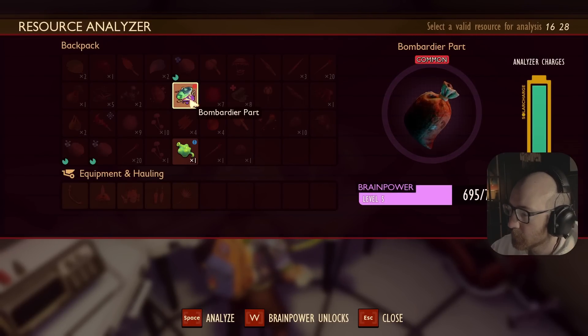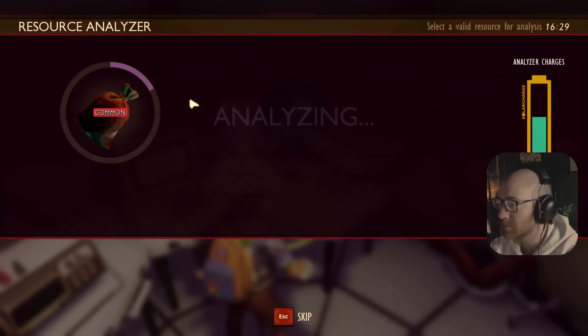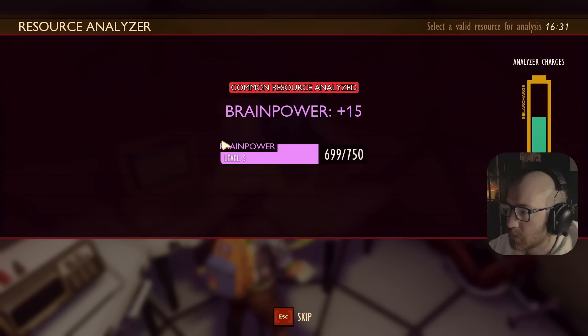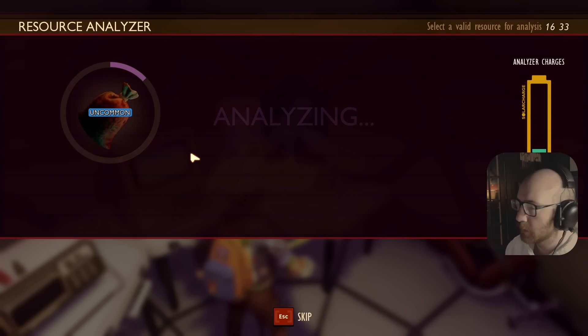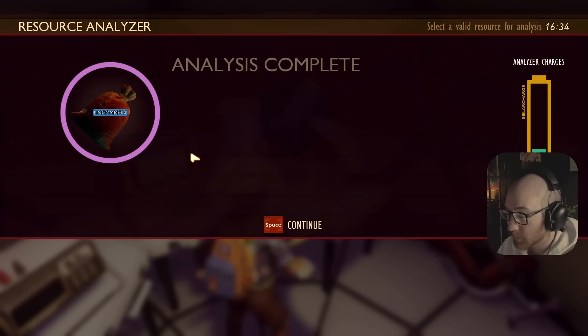Apparently to turn on the surveyor - which shows you where a lot of resources are - I need to turn it on in the hedge lab. I must have missed it when we were over there. Let's check that out. Boiling glands - hopefully this will unlock a bombardier mount. Here we go, let's keep on.